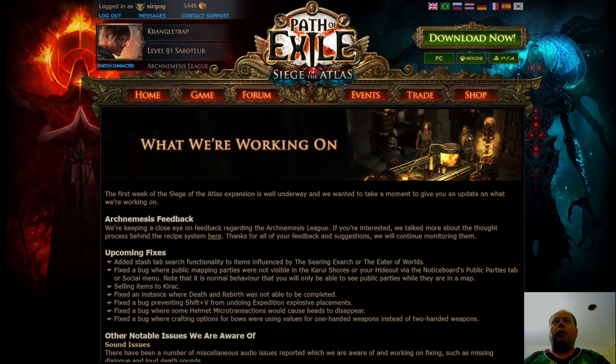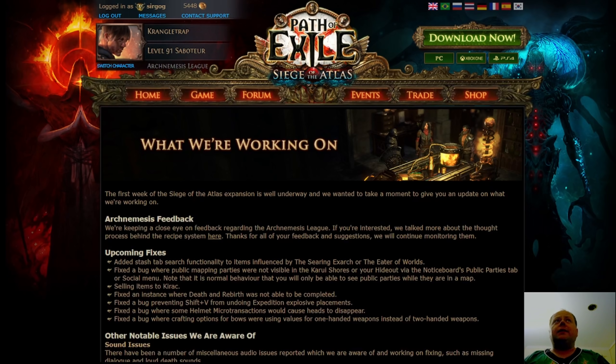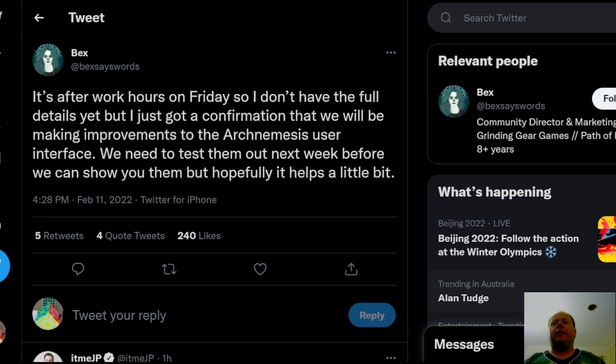I wanted to bring your attention to this post, but also to a couple of other things. Firstly, there is an update from Bex. Bex has said they're planning on doing some improvements for the Arch Nemesis user interface. I really agree that these are necessary. The Arch Nemesis UI is a little bit clunky — a little bit perhaps being slightly an understatement — and the simplest thing would be a duplicate detector, which would be the easiest thing to implement.